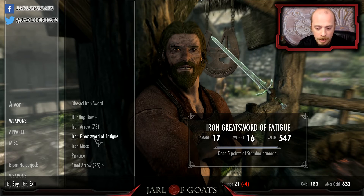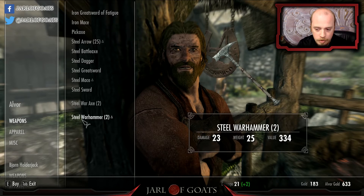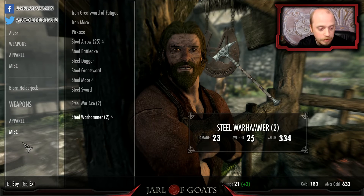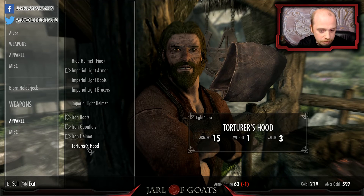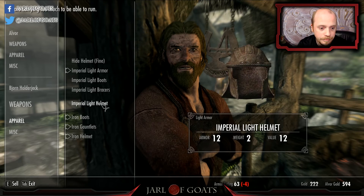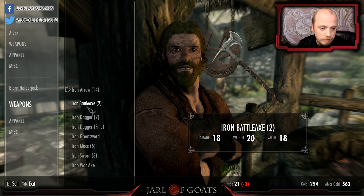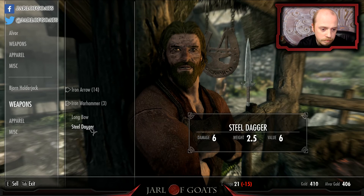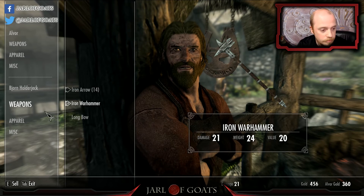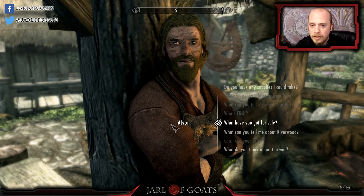Let's see what you got — iron sword of fatigue. Steel warhammer — I can afford that once I'm done with you. Here's what we're gonna do: I'm gonna sell you one of these. It's not worth very much but it's what I got. Now, weapons — you could take the battle axes, both daggers, the fine dagger. All of this you can have. Your stuff is a little too rich for my blood — what is with his mouth? You look terrible.